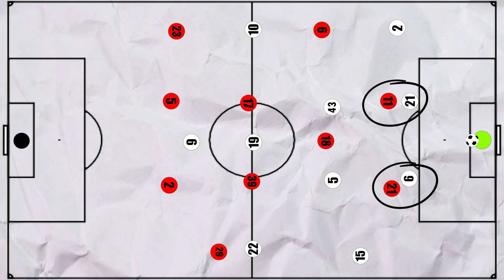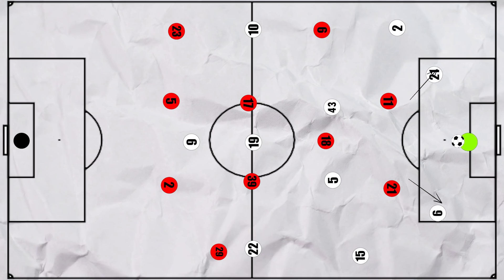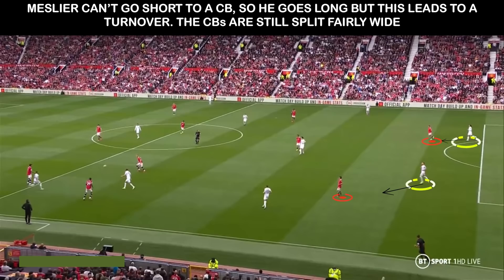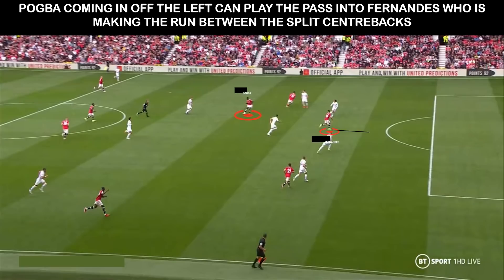So with United now using a much more dedicated front 2 in the press, Melia became more involved in the build-up as the third man whilst the centre backs split to the width of the box, giving Leeds a 3 vs 2 advantage. But this shape left them slightly vulnerable and Leeds conceded a goal. Leeds build from the goal kick against Greenwood and James; the centre backs split and Melia is the third man. With the centre backs tracked, Melia has to go long but there is a turnover. The Leeds centre backs are still split wide covering James and Greenwood, so with Pogba coming infield, Fernandes is able to make the run between the centre backs and finish.